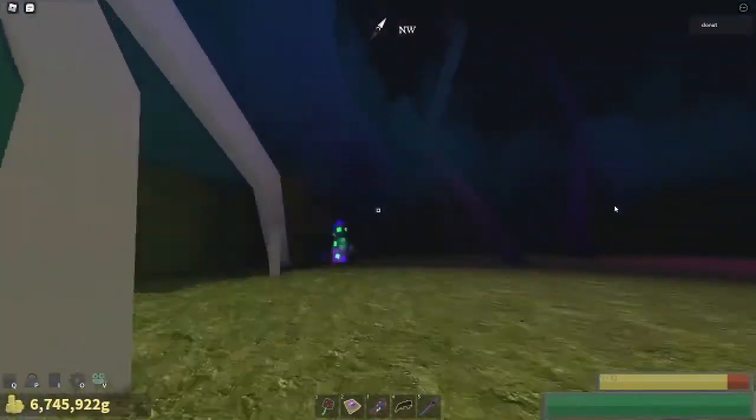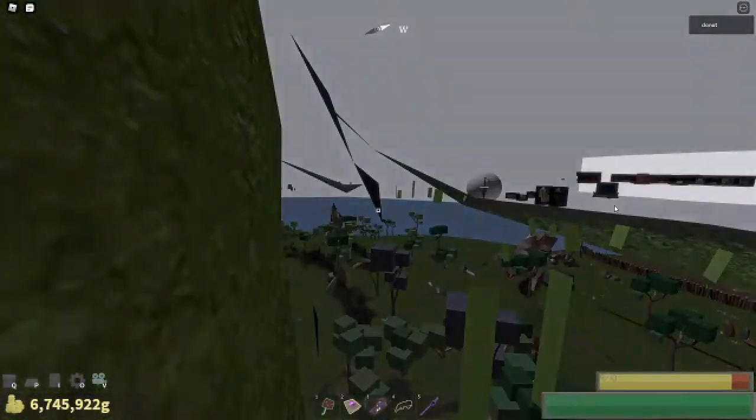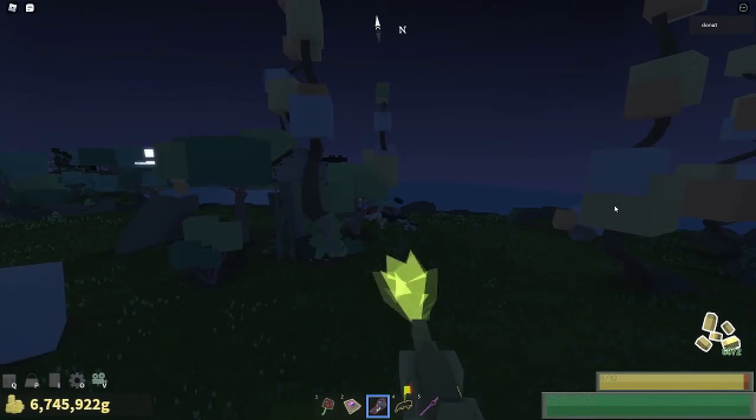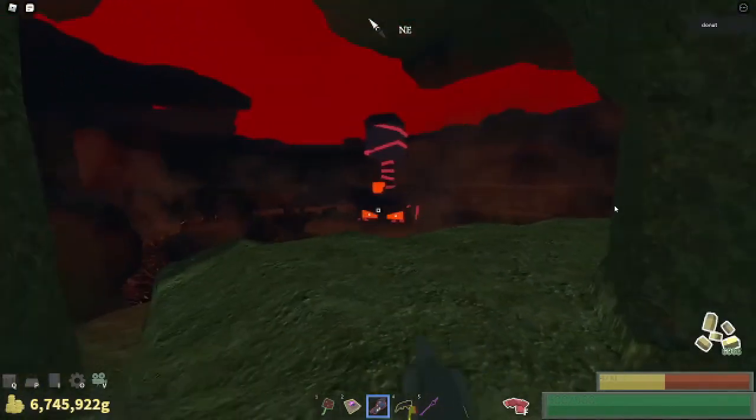Now we're going to switch to Frontier Dragons. This clip is going to be really short because it does so much damage it kills them in a few seconds — under 10 seconds. As you can see, that was really fast. And now we're at the Magma Boss.